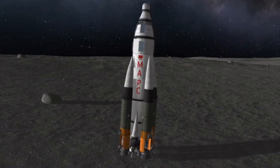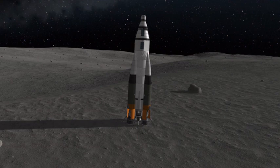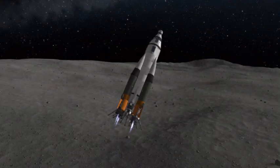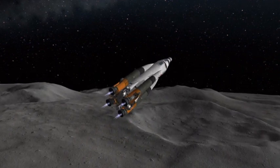Having fully landed, we deploy the radiators and extra drills to begin mining fuel over the course of a couple months. Having fully fueled ourselves up, we head back to the Mun's orbit and then head all the way back to Kerbin's orbit, where the Mars 94 mission is waiting ever so patiently for us to refill them.